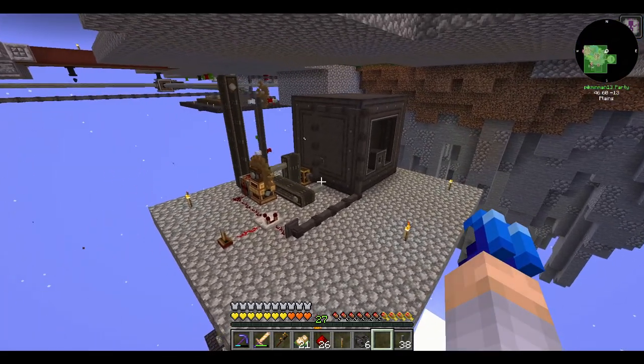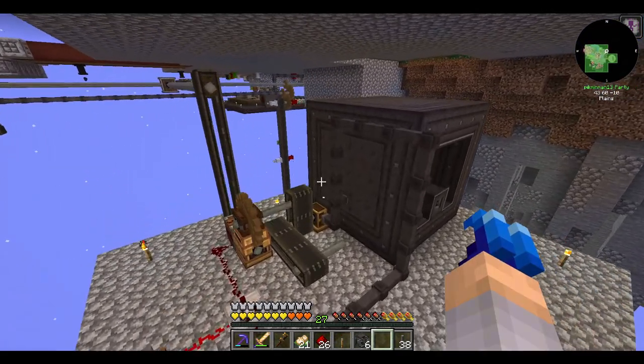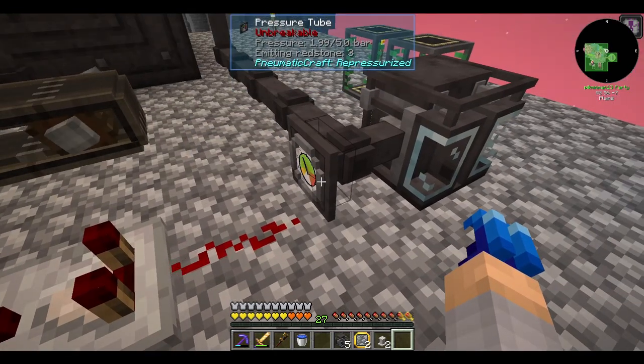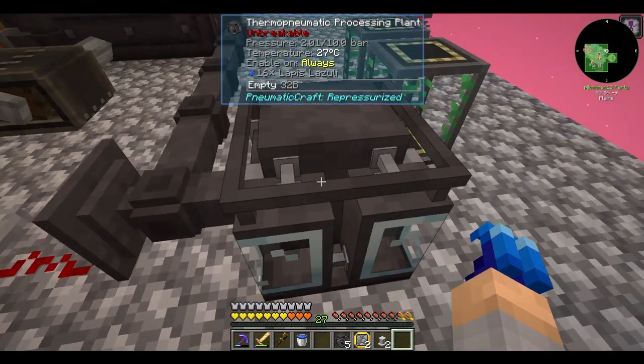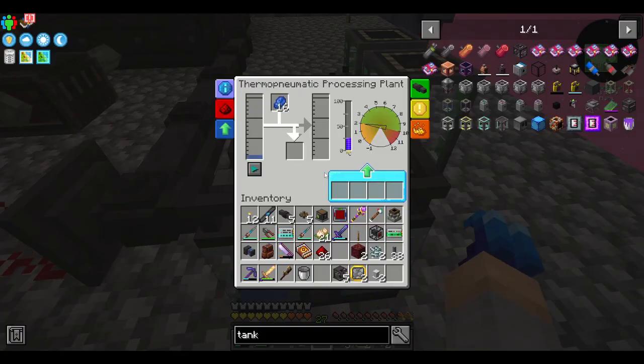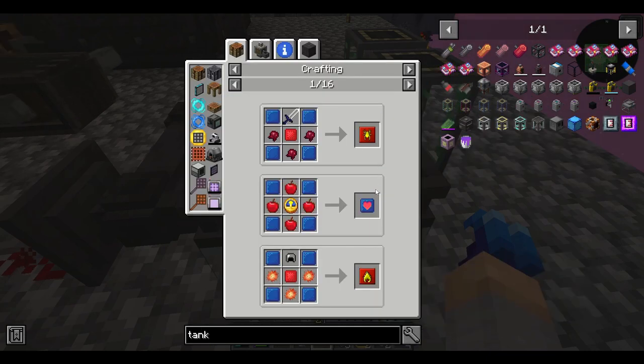There are numerous useful upgrades within Pneumatocraft. The safety module will stop your machines from exploding because it'll allow discharge of air before it reaches the critical point. Speed upgrades allow machines to go faster depending on which machine it is - not all accept it. Most importantly for me is going to be the dispensing upgrade. It's going to allow auto-export of fluids between machines, which means you don't have to use pipes so things can be more compact.